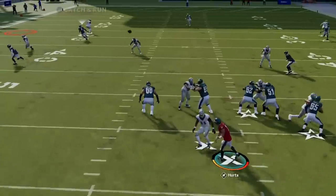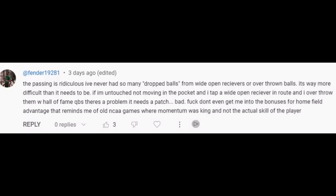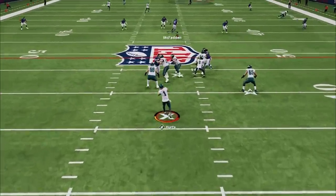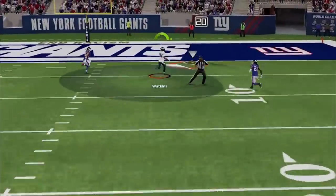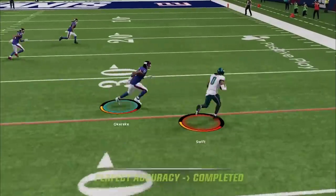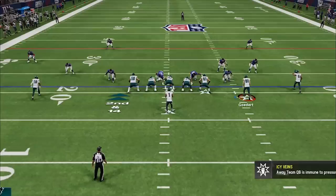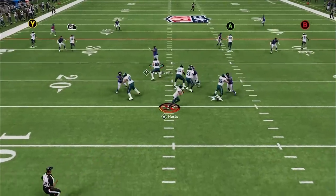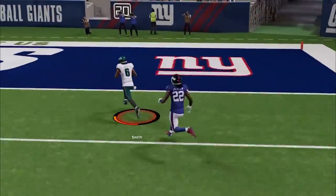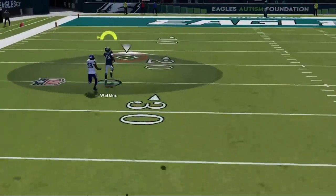If your receivers are constantly dropping passes, the game isn't broken — you just aren't timing the catch properly. Catching in Madden 24 is much more timing-dependent than before. However, there's a method that's been in the game for years to get around this: simply hit the catch button repeatedly over and over until the catch is made. This works for both offense and defense with no penalty. Whether you're safe catching, RAC catching, or going for an interception, mashing the button will eliminate drops almost completely.